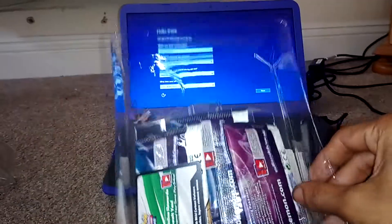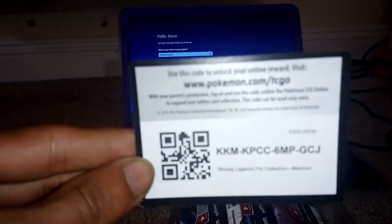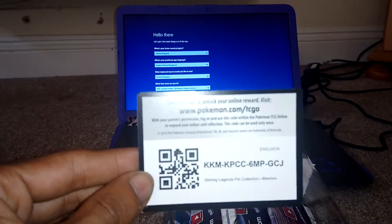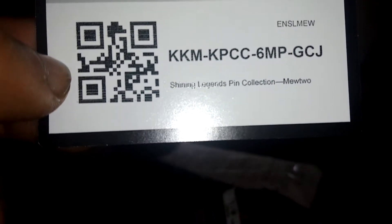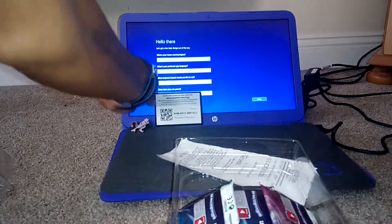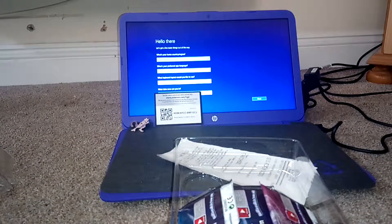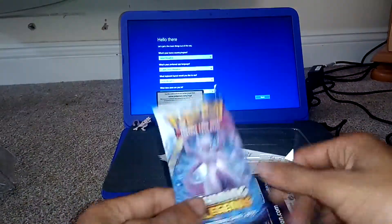And obviously we have these three packs. First of all, here's the code card for the whole box. If you go to www.pokemon.com/TCGO, you need to put in this code, which is KKMKPCC6MPGCJ. I'm just going to leave that in the background as well, just in case anybody hasn't claimed it. And we're now going to get on with the three packs.